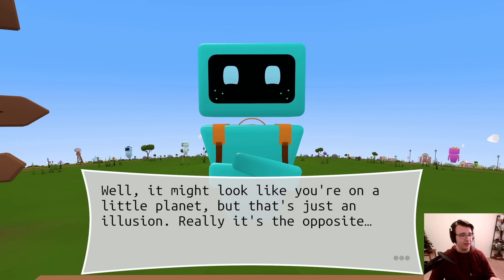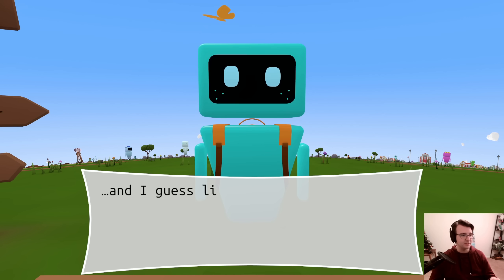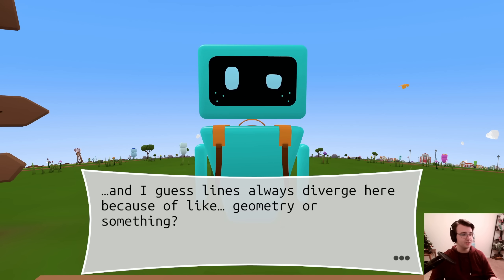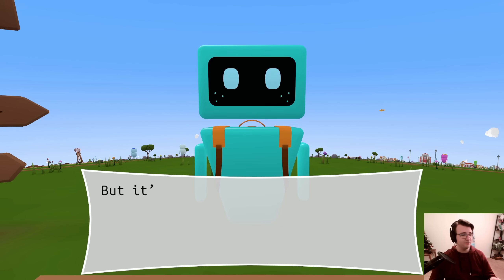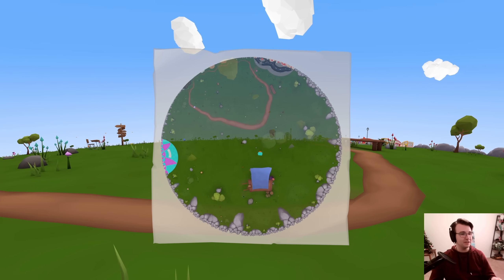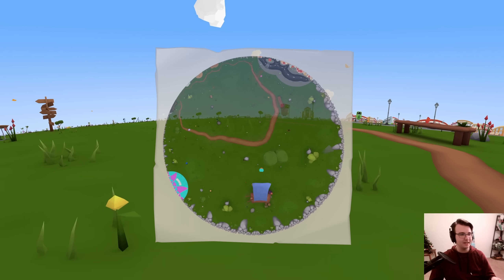Well, it might look like you're on a little planet, but that's just an illusion. Reality is that it's the opposite, and I guess lines always diverge here because of geometry or something. Maybe I'm not so good at explaining this — you should just see for yourself. But it's really easy to get lost here, so you'll definitely need a map. So here's the map. Watch what happens as I walk forward — just holding down W.